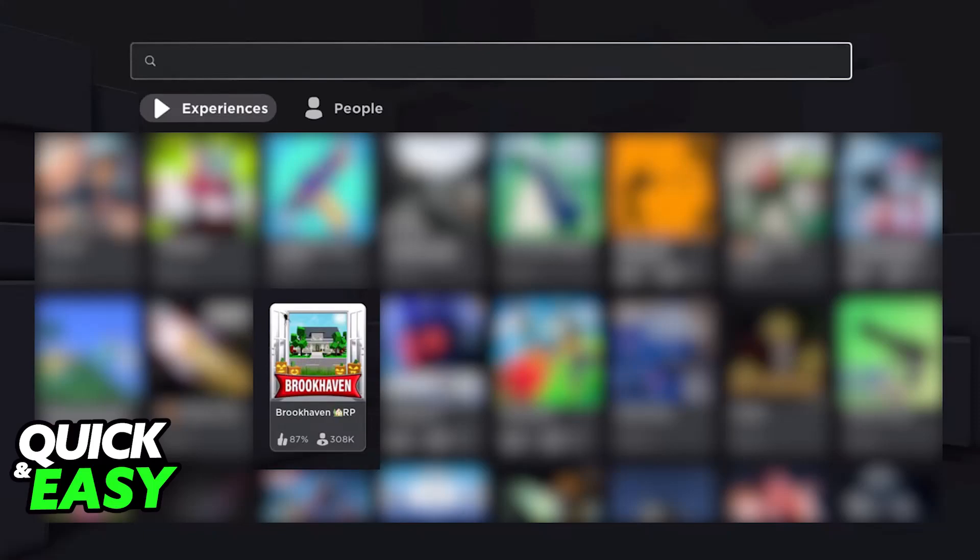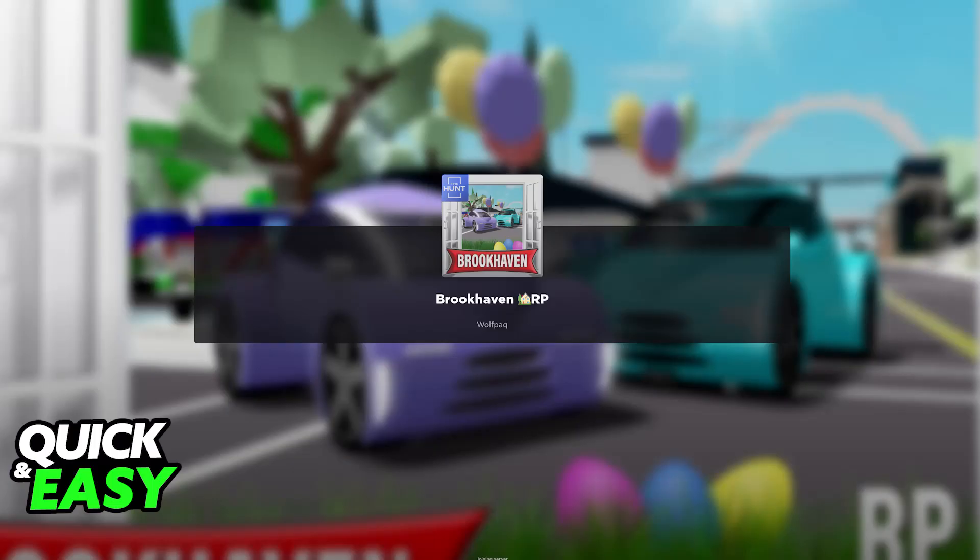Usually, it is going to be under the Featured tab because it is a very popular game, but if you don't see it there, just use the search function and look for Brookhaven, as I'm showing you on screen. When you find Brookhaven, select the experience — you will be able to see the details about it, and now you are ready to join. Just go ahead, select the green button, and start playing.